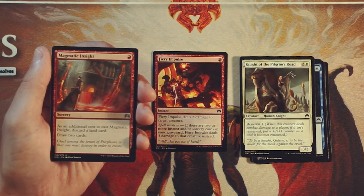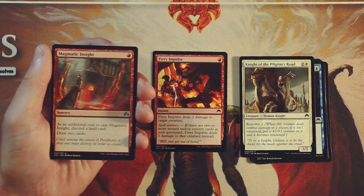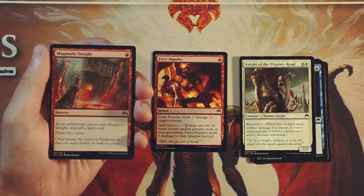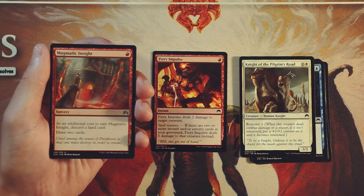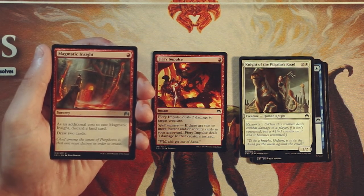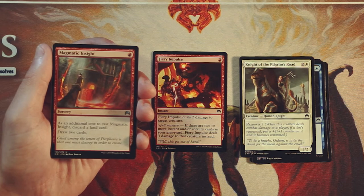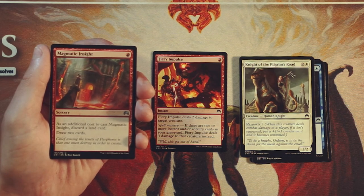Our first uncommon is Magmatic Insight — it's a sorcery for one red. As an additional cost to cast it, you have to discard a land, but you get to draw two cards. I actually remember when this card was spoiled there was a lot of speculation it was going to replace some cards in Modern in some decks, which I think was tested but wasn't really the best option. I don't think it's good for limited in general — a lot of times you just really want to continue hitting your land drops. While card draw is pretty sparse in red, you're still trading technically two cards for two cards, so you're not gaining anything other than digging through your deck a little. In my mind, this just isn't worth it in limited.